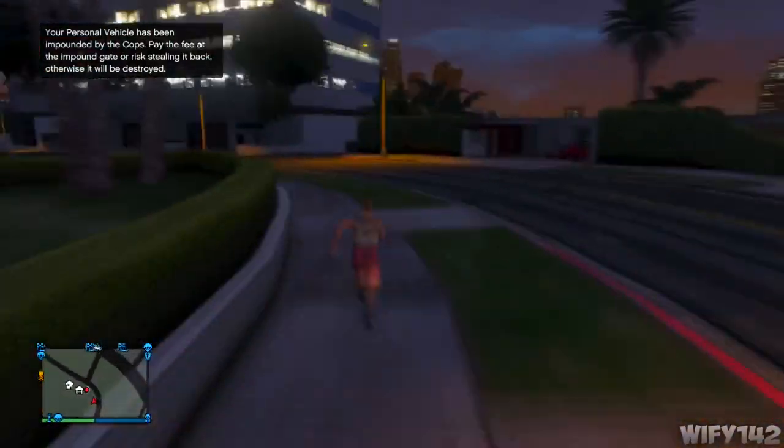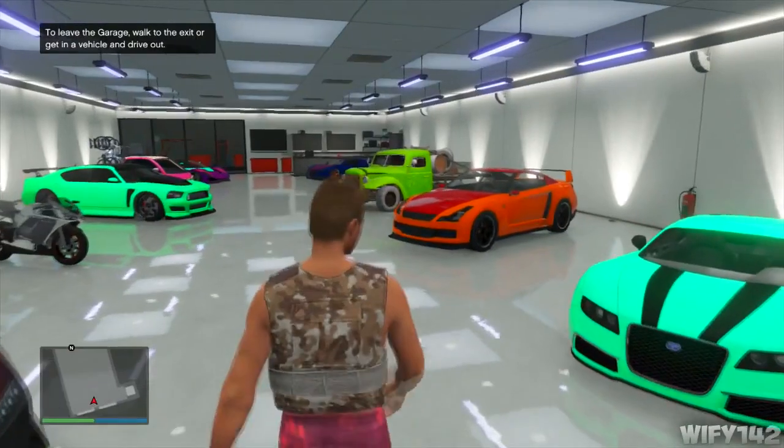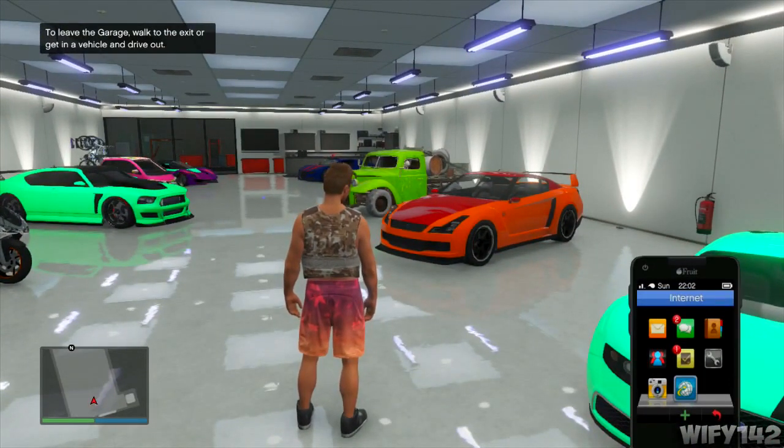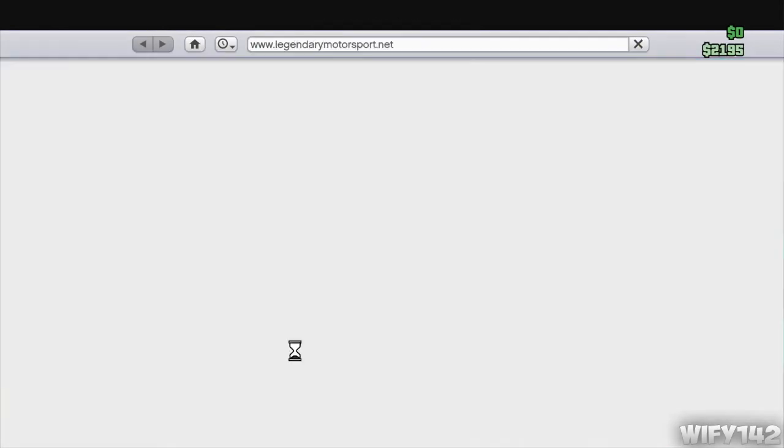Once it's impounded, just run back over to your garage and walk in. Go back into the same garage, or whichever garage your most expensive car is in. Then go on your phone's internet and buy the Adder from Legendary Motorsports — as you can see, I'm doing that now.